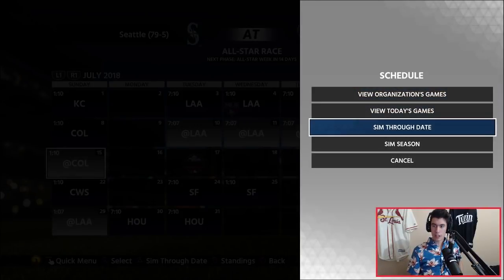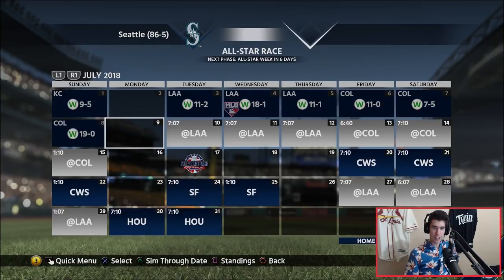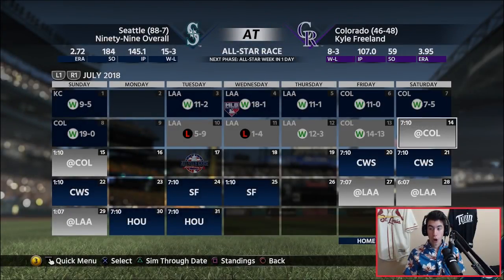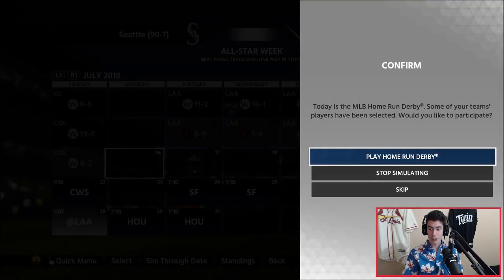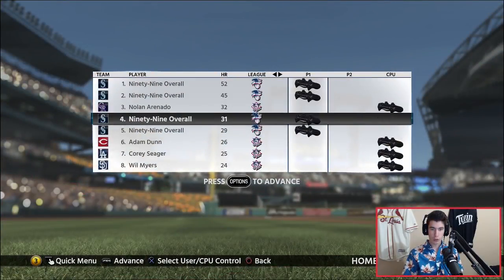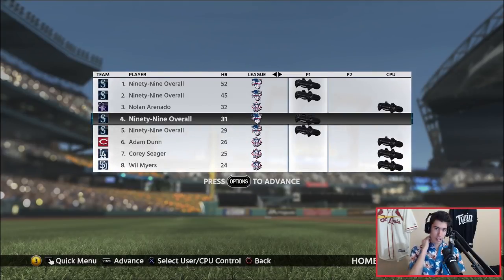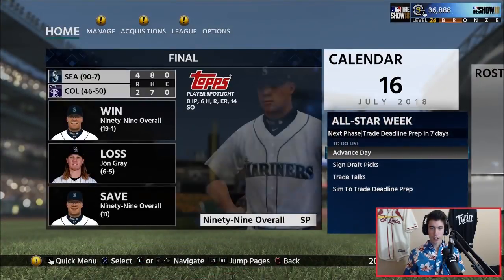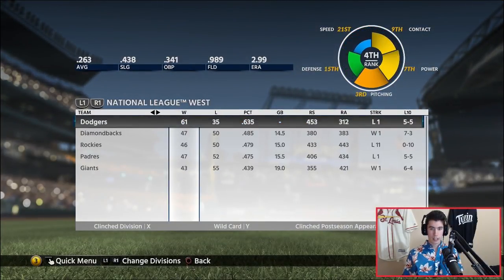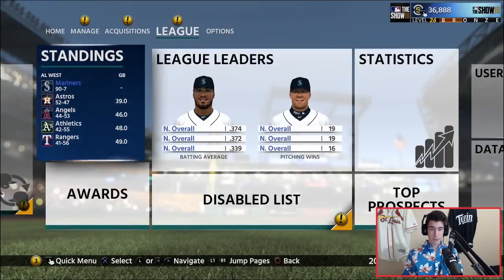Let's go ahead and sim through to the All-Star break to see if we have any guys in the Home Run Derby or All-Star Game. We just lost to the Angels twice in a row — two games in a row. That's crazy. Let's check the Home Run Derby — we've got four of the eight guys, and actually all the American League participants are our guys. That's kind of funny.